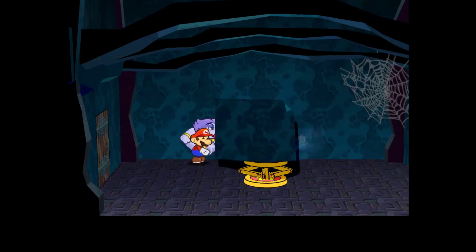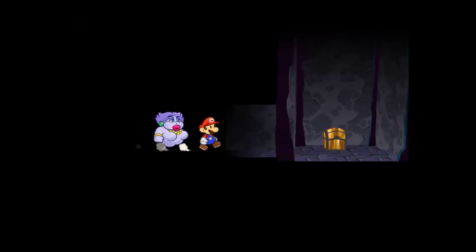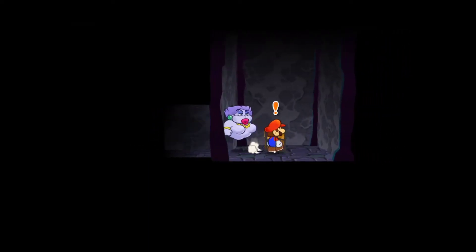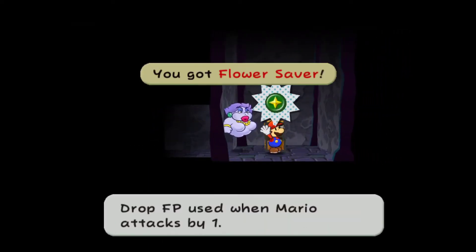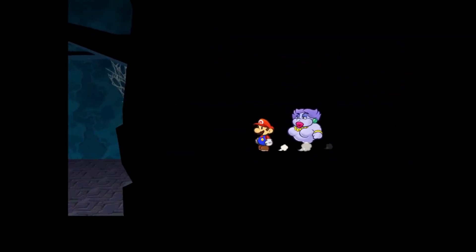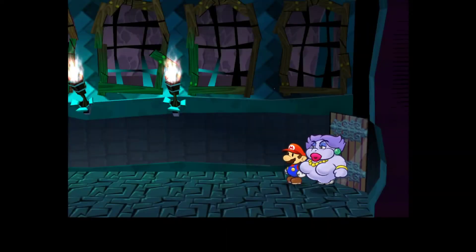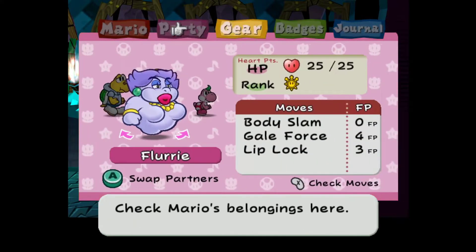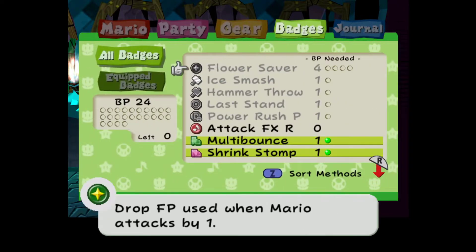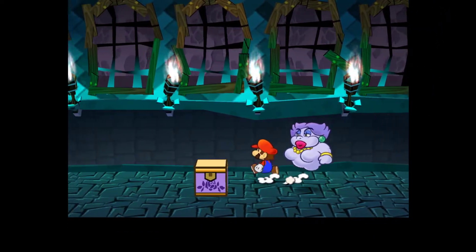We've got another little lip, and when we see paper peeling like that it blows away into the black abyss - but secretly it's just a chest. A flower saver, which is actually a really good badge. It reduces all FP costs by 2, although it costs 4 FP to equip, so... could be better.